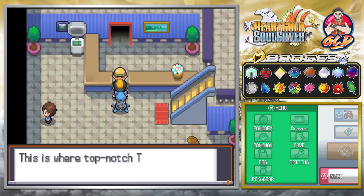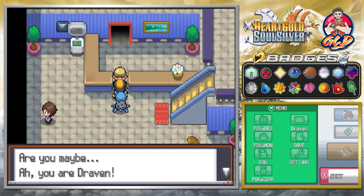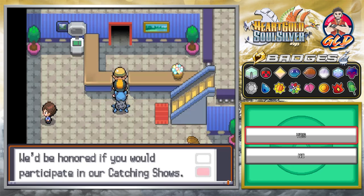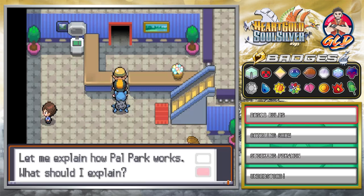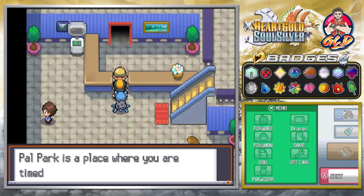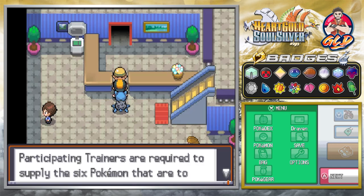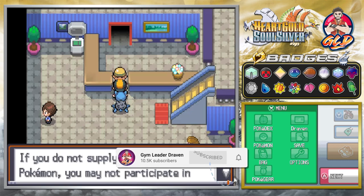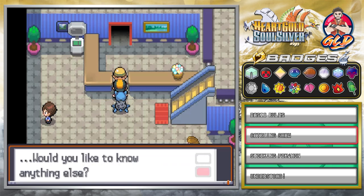We go straight into the Pal Park and talk to this gentleman here. He says: welcome to the Pal Park — this is where top-notch trainers who aren't satisfied with the Safari Zone come to show off their Pokemon catching techniques. He recognizes me as Draven and says word is that I'm a hard-shot trainer, and asks us to participate in the catching show. Basic rules: Pal Park is a place where you are timed catching six Pokemon, provided with six special Pokeballs, and you must supply the six Pokemon to be caught.